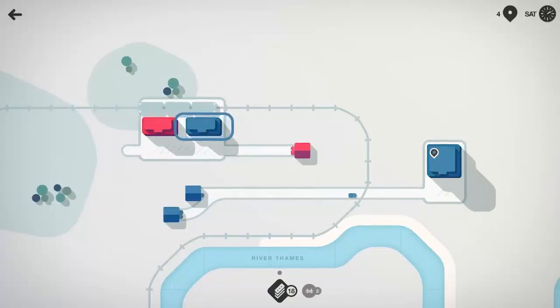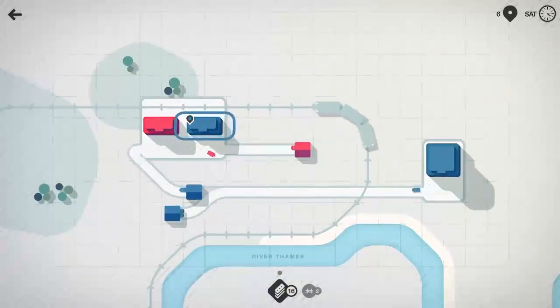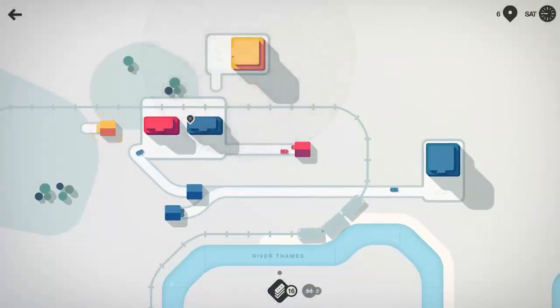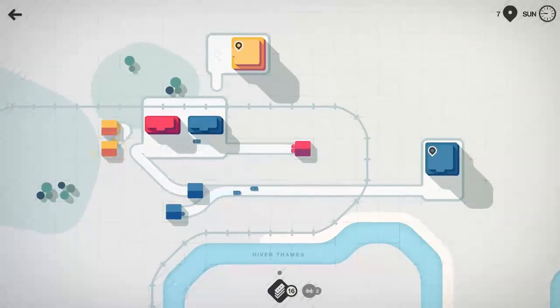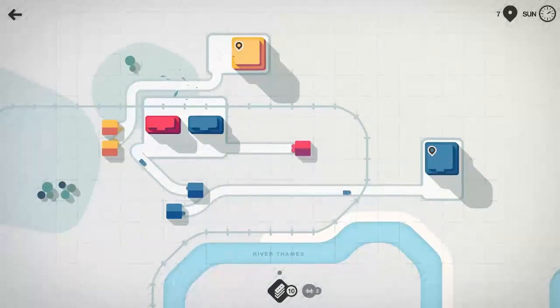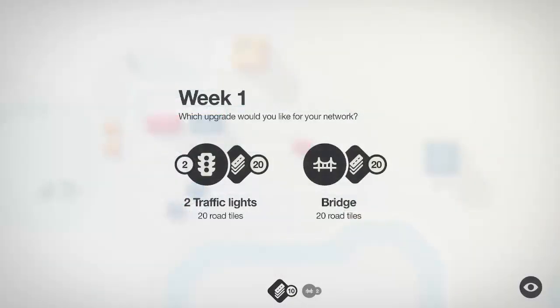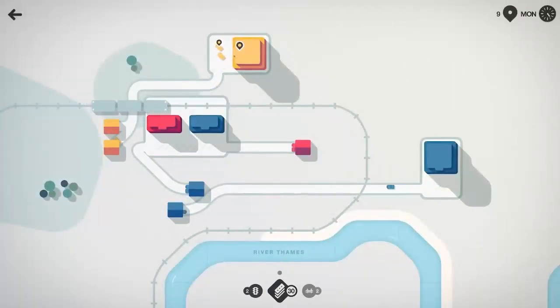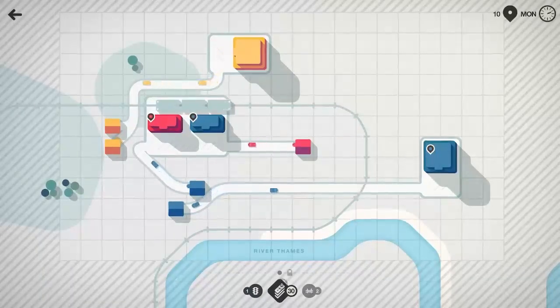We do have a blue station that is now hooked in and it's going to have itself a passenger. I'm going to take this house and swing it back around and hook it in there. Now we have a yellow store to deal with — we'll cross like that, destroy those trees very sadly, and get that yellow store hooked in. We already have two bridges. I'm going to grab some traffic lights — we'll probably use those at some point. I wonder if I can put them on rail crossings... I cannot.